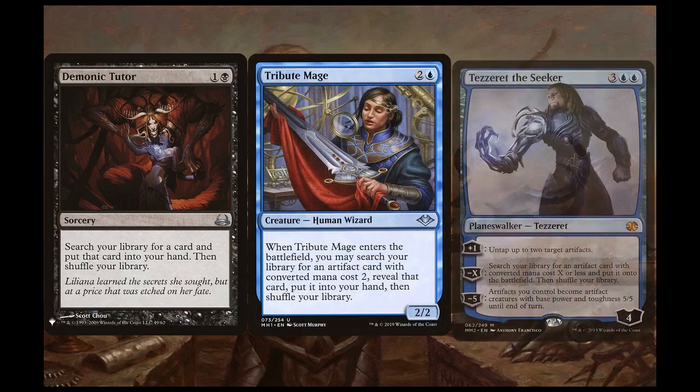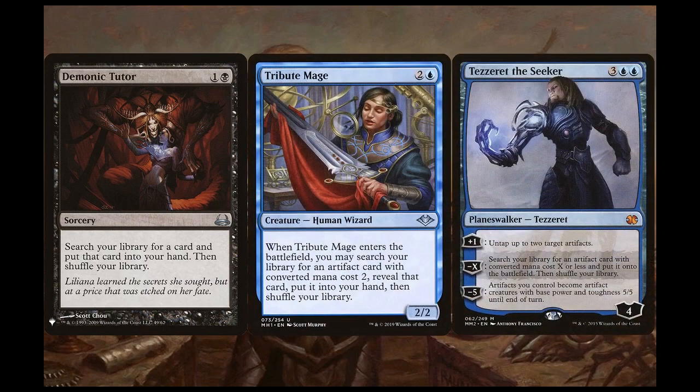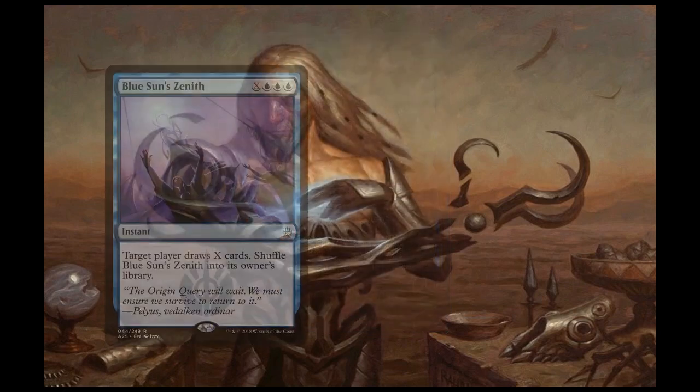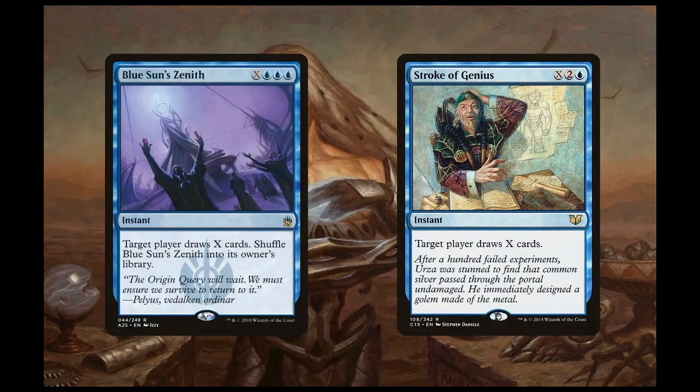Tribute Mage and Tezzeret the Seeker are more flavorful ways of tutoring for our combo pieces. Tribute Mage can tutor for either Thopter Foundry or Sword of the Meek, and also three of the mana rocks in the deck. Tezzeret the Seeker can cheat any artifact from our library onto the battlefield as long as he has the loyalty counters for it. Since he starts at four, he can tutor both pieces as long as he survives two straight turns. He can also cheat in any of the altars. We can also dig through the deck with X-costed draw spells — Blue Sun's Zenith and Stroke of Genius can draw us X cards, but they can also sink infinite mana to deck an opponent if we don't have other win cons on hand. So they serve two functions: to draw and to win.